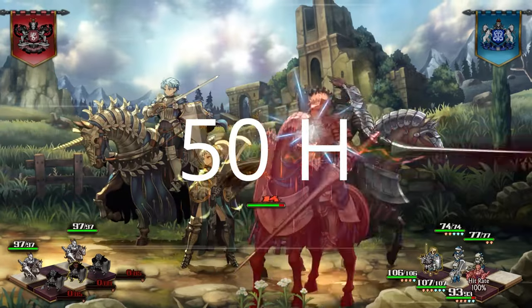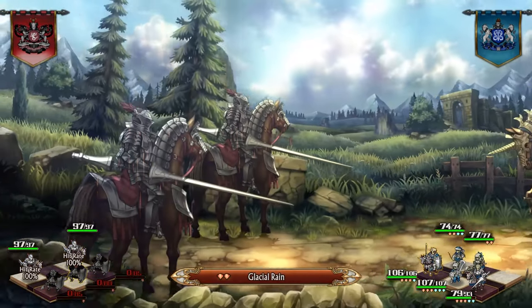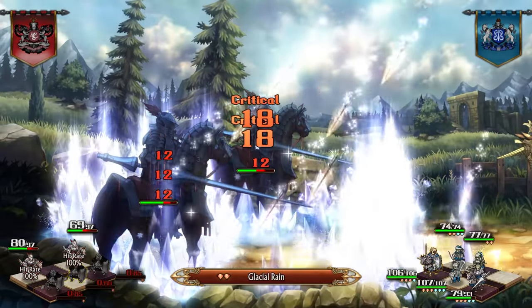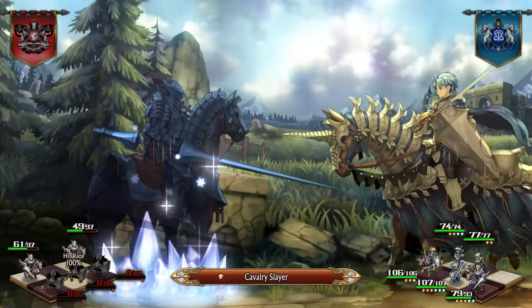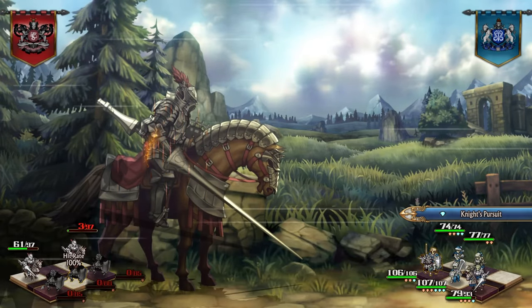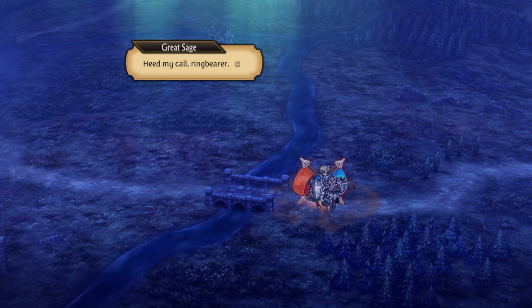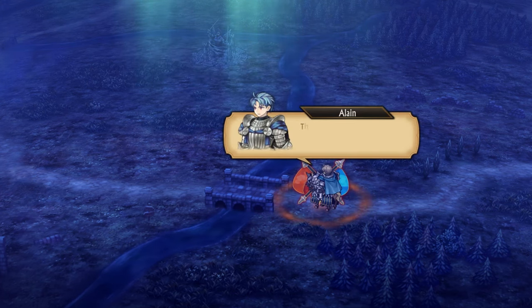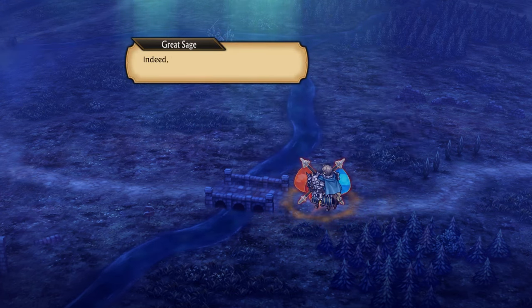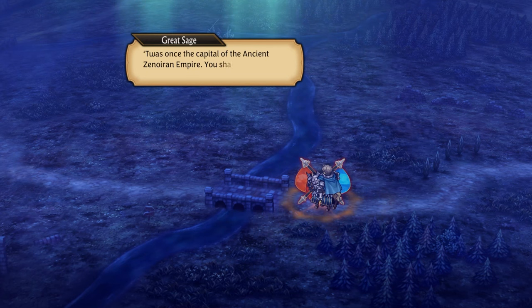You can expect around 50 to 60 hours of engaging gameplay for a leisurely playthrough. While Unicorn Overlord doesn't feature a new game plus mode, it introduces a new difficulty with a permadeath option for players looking for a tougher experience on subsequent playthroughs. Furthermore, there is post-game content that extends the game with additional quests and characters to recruit, though most of the game's offerings are accessible before the main story concludes, leaving limited activities for the post-game phase.